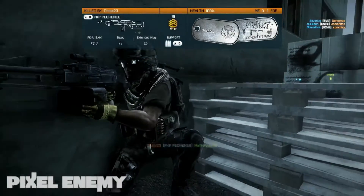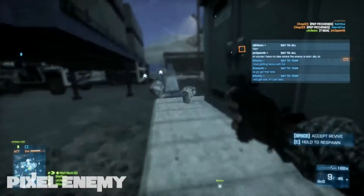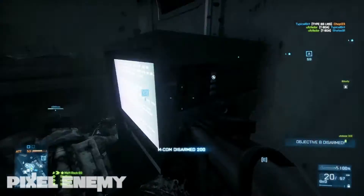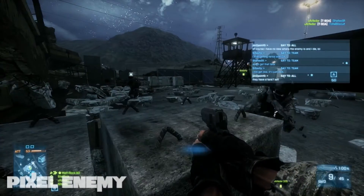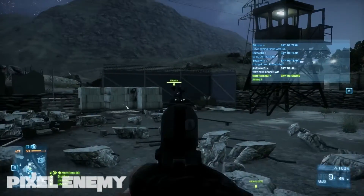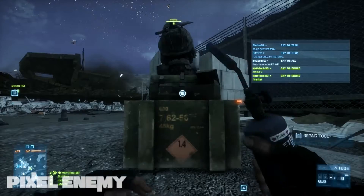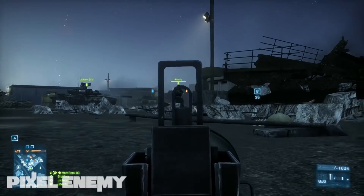In Back to Karkand, as the name suggests, you will be getting 4 classic Battlefield maps including Strike at Karkand, Gulf of Oman, Sharqi Peninsula, and Wake Island. All are Battlefield 2 maps. They will all be playable in Rush and Conquest according to some information I've seen. I'm kind of assuming they will be playable in all game modes due to Dice's new philosophy. All the maps have been remade and redesigned in Frostbite 2 to include the brilliant visuals, lighting, destruction, and a new way for those who have played Battlefield 2 to experience these maps in Battlefield 3.